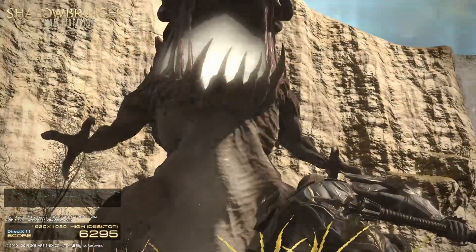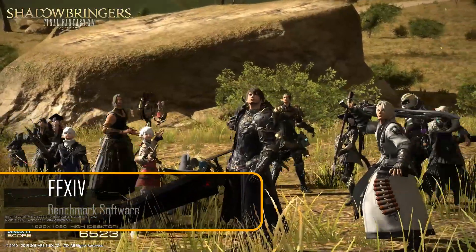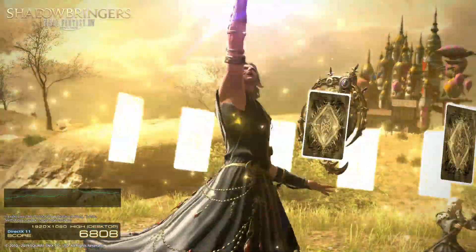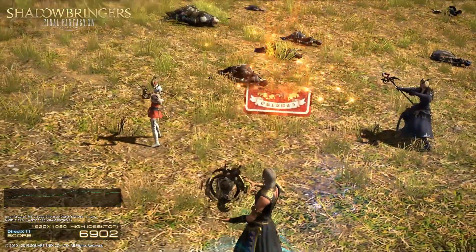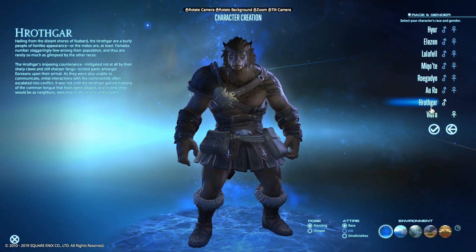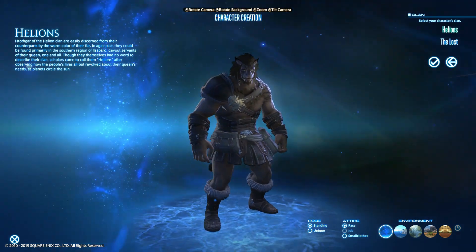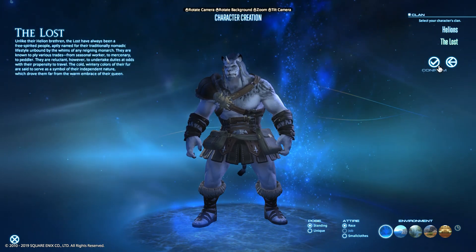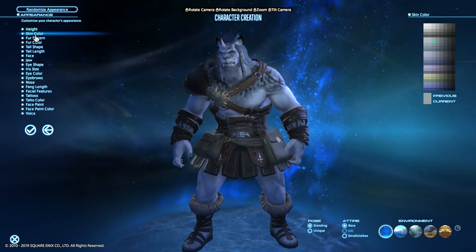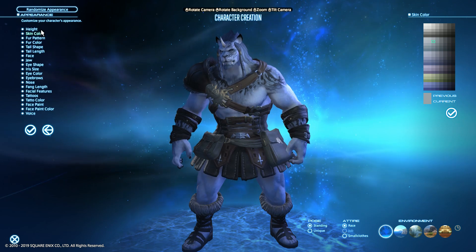We're starting the news this week with Final Fantasy XIV, which has released its official benchmark software for you to test if your PC is ready for the upcoming Shadowbringers expansion. This is a 2GB download which also comes with a character creation tool that lets you play with the two new races: the Hrothgar and the Viera. Final Fantasy XIV also held a producer's letter livestream from San Francisco where director Yoshida talked about tweaks and features like revamping fates and side quests, and they released a new trailer highlighting all the job actions that got a revamp or are new to the game.